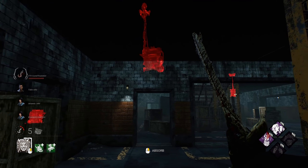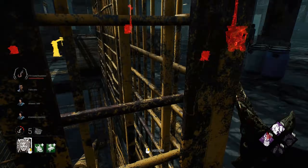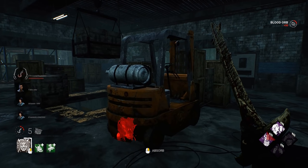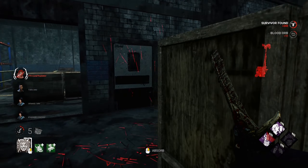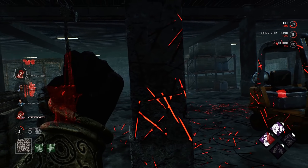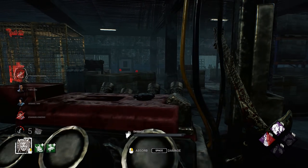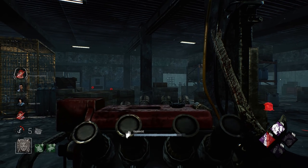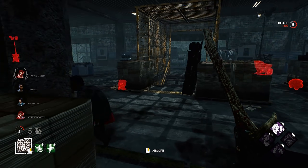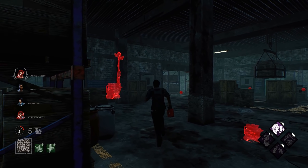We want to get some good Pop value, but there is no Tinkerer. Chase her off, make her drop this pallet first, or get a hit. Now we can go pop. We see the other survivor hiding behind those boxes — we're going to act like we don't see them and then turn it around on them. She had sprint burst, that's my bad.